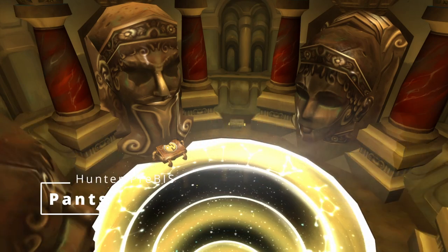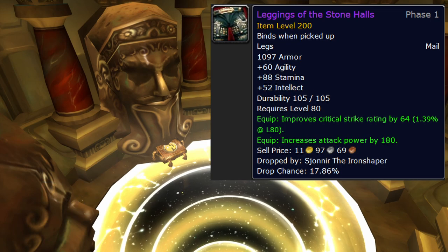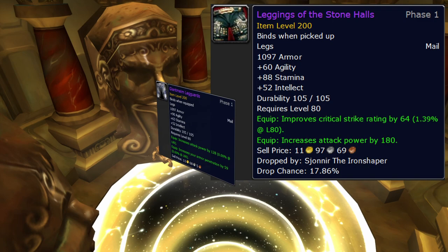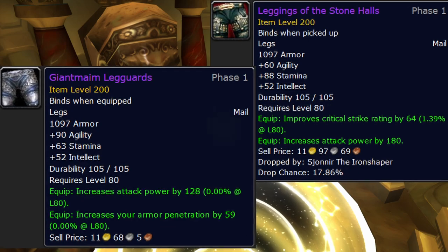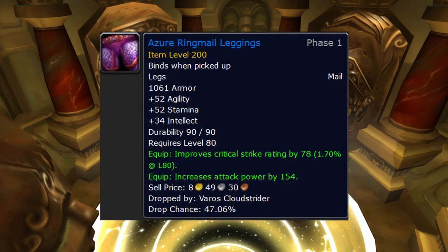Pants: Leggings of the Stone Halls — amazingly they drop in heroic Halls of Stone. Look at those stats and they don't even need a gem. We definitely want to aim for these. The other options are Giant Maim Leg Guards — BoE leatherworker crafted, pretty good but a little behind — and Gored Hide Leg Guards from Gal'darah in heroic Gundrak, which are the hit pants if you're behind on hit. Until you get Stone Halls, use Azure Ringmail Pants from heroic Oculus.